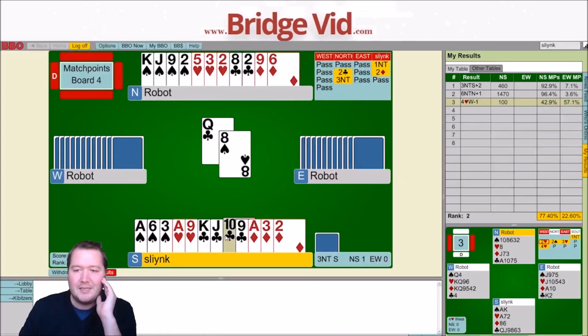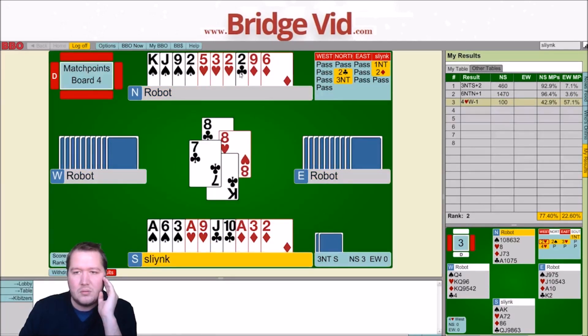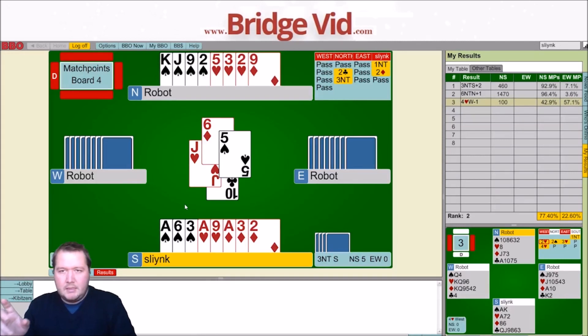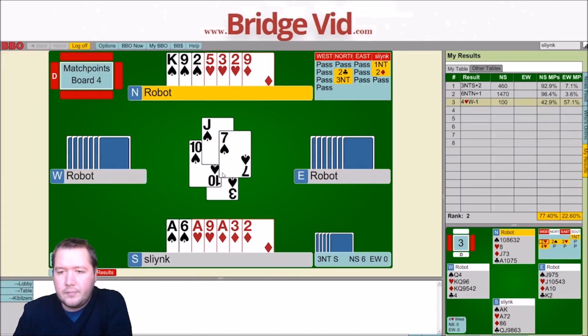Mainly paying attention to the spade suit — already off to the races discarding a spade, and west did lead from a 3-card suit. One spade, one heart. East has now thrown two spades, and west has thrown a diamond and a heart, east has thrown two spades, a diamond, and a heart. Just keeping rough track of what's been discarded. So if I manage to set up the spades, I can throw away a diamond or a heart. I'll probably throw a heart from my hand but keep the length. I meant to catch the ace of spades first.